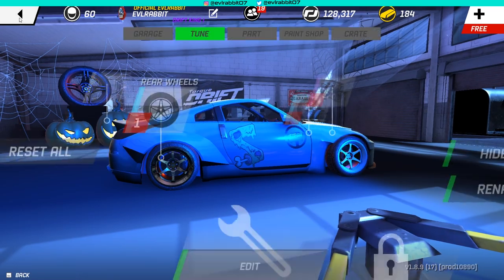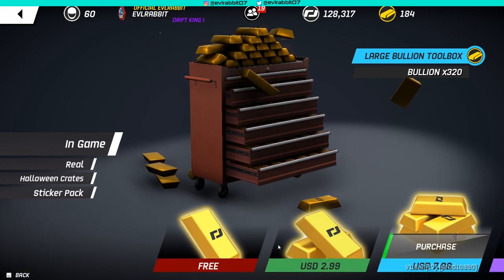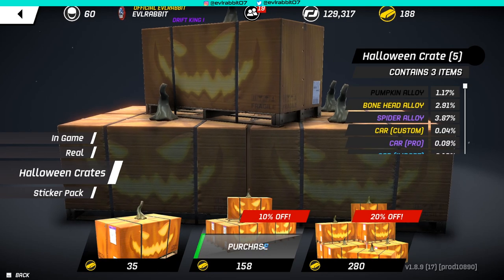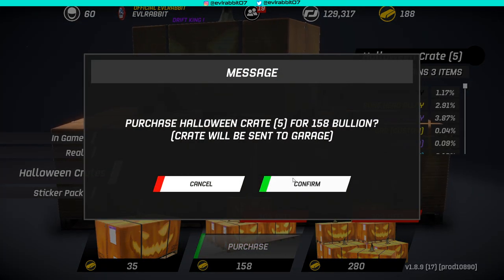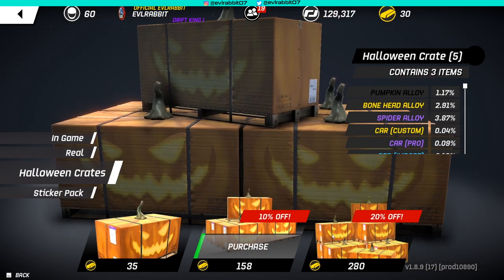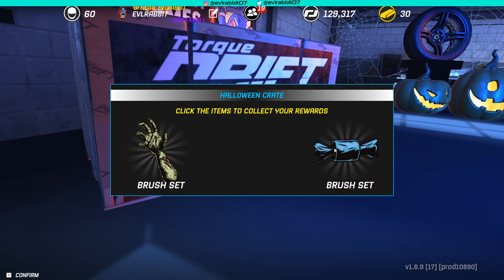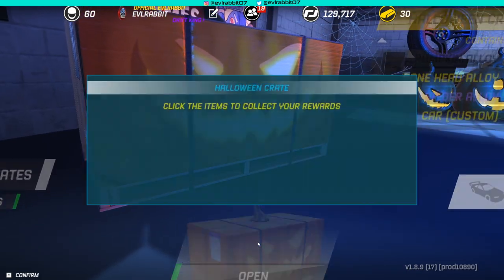We'll do that after we open a few more crates. We can buy some more gold, do that first, and then open some more. So we can buy five more — actually maybe a couple more. We'll buy five more Halloween crates since we're five short of buying an extra crate. Hopefully we can pull the pumpkin alloy — I'm being optimistic about pulling the carbon rim set, the pumpkin alloy. But you know, I'm definitely going to try it.